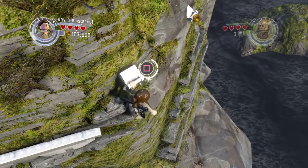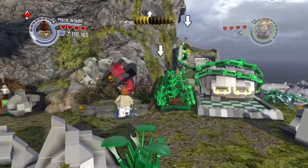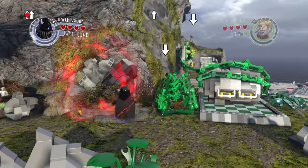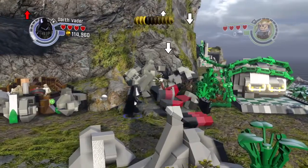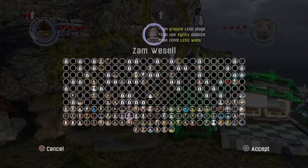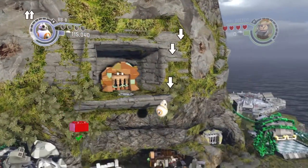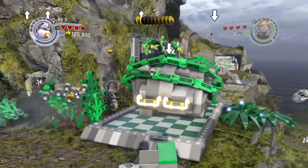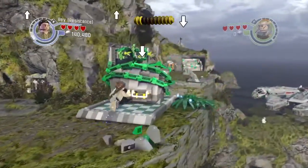We are advancing to the next part of the level. Now we need a Sith user, such as Darth Vader — destroy all that stuff. And then when that's destroyed, we need someone like BB-8, who can slide under that hatch very easily. And that's the red power brick. We know that we can get the Times 6 multiplier at the start of the next free play level.